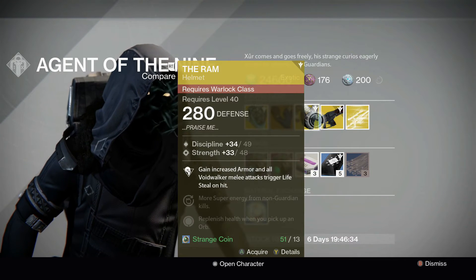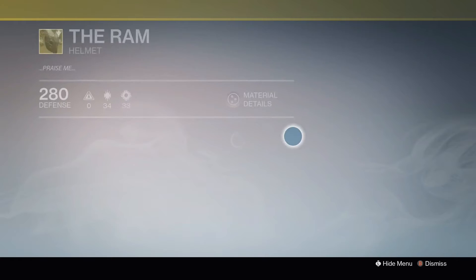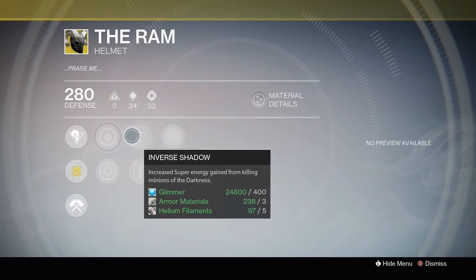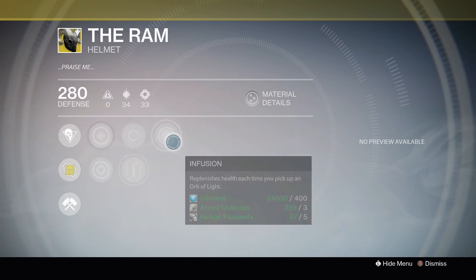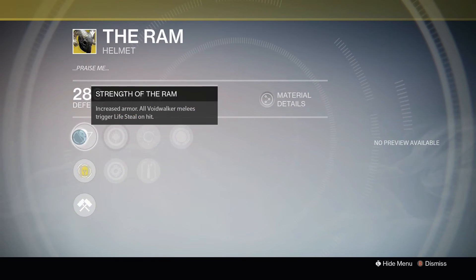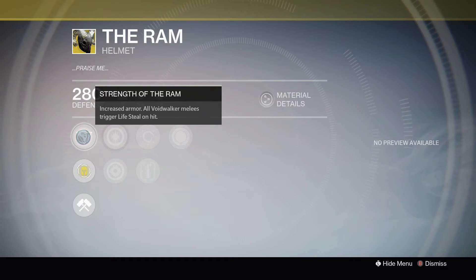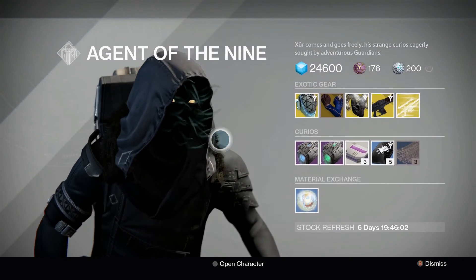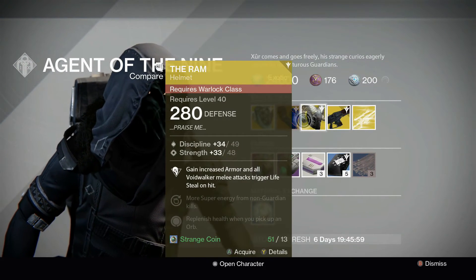For the Warlock, we have the Ram at Discipline 49, Strength 48. Getting increased armor. All Voidwalker melees trigger Lifesteal on hit. Increased Discipline and Increased Strength. Inverse Shadow for Super Energy on killing minions of the Darkness. Heavy Lifting — Super Energy from heavy weapon kills. And Infusion replenishes health each time you pick up an Orb of Light. If you like to play Warlock, this can be a good one if you're going to be meleeing a lot to keep that lifesteal going for survivability, but I wouldn't say it's my favorite for Warlocks.